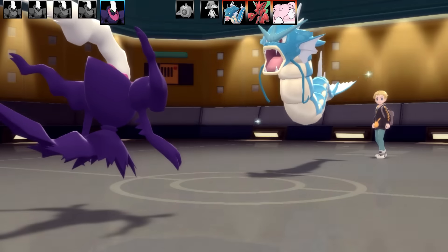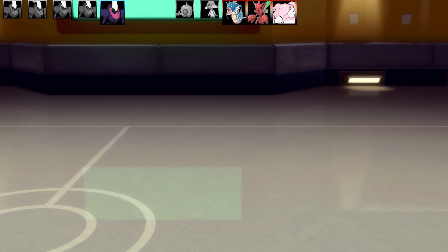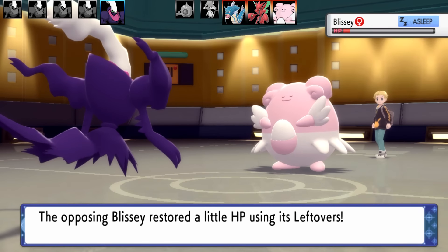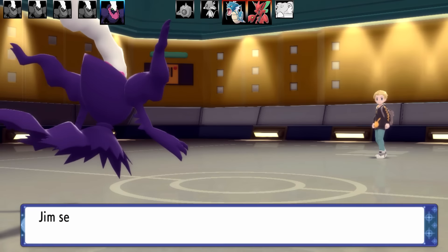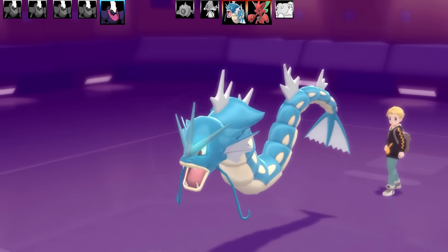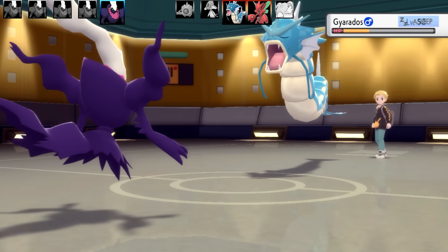Gyarados goes for Waterfall and I survive on 19 HP — I expected to be taken out. They're running a bulkier Gyarados. They swap out, probably expecting Sucker Punch again — which I do go for. Blissey faints to Bad Dreams — it was already dead weight after I landed that Focus Punch. Gyarados comes in for yet another Intimidate. I have to go for Hypnosis to put it to sleep. Shadow Claw wouldn't have taken it out, and Bad Dreams offsets the Leftovers recovery.